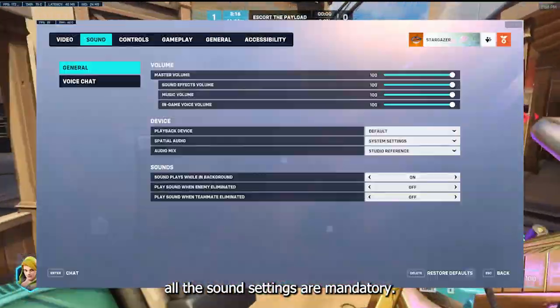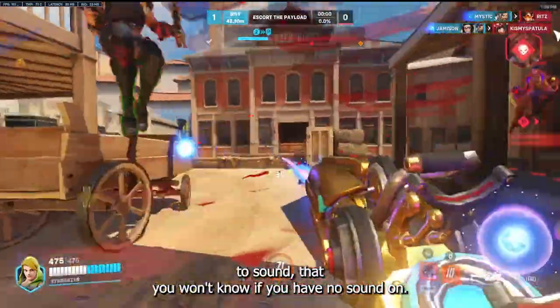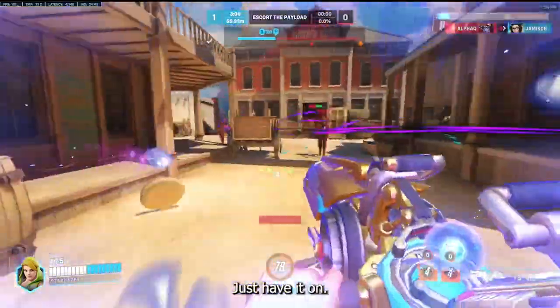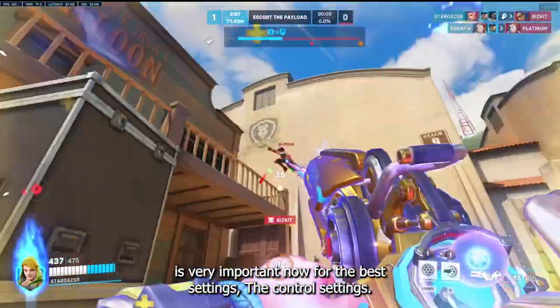Sound settings are mandatory — have sound on. You gain so much valuable information just by listening to sounds that you won't know if you have no sound on. It is preference how loud or quiet you want the volume to be, but just have it on. I would also recommend having auto join team voice on, as communication is very important.